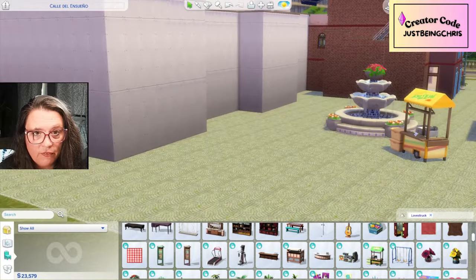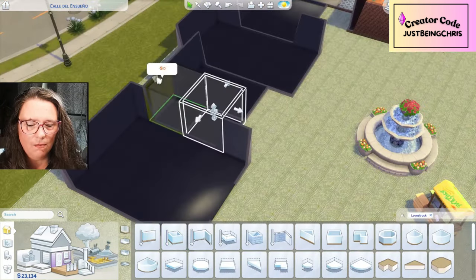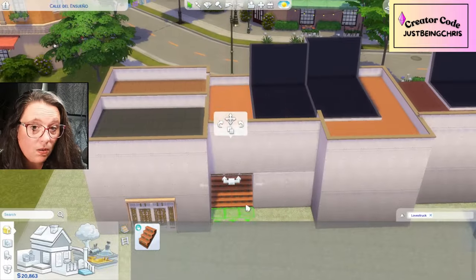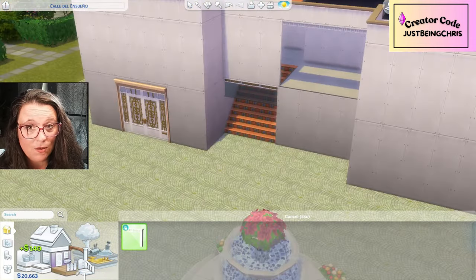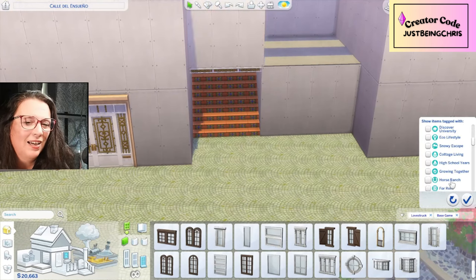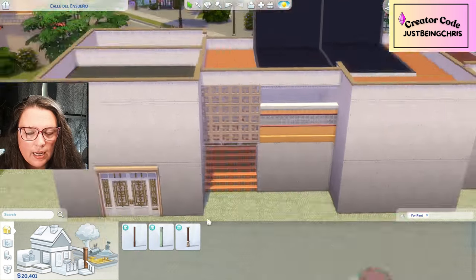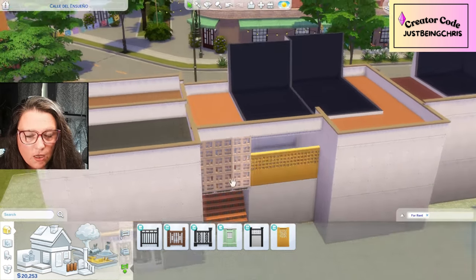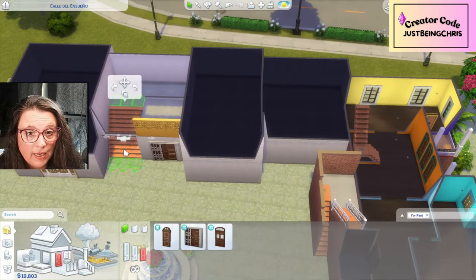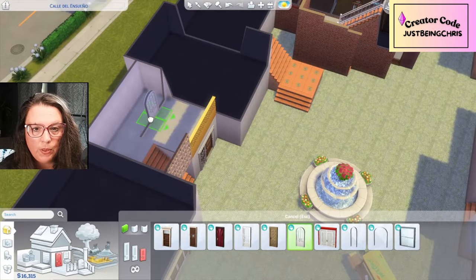You can use it as apartments — if you want to play For Rents, you'll have to go into build mode and edit each section to make them proper apartments. You can also lock the doors and somehow make this into a motel. I also need to confess I used Jungle Adventure in addition to Lovestruck. I could totally see a lot of people making let's plays from these two packs together.